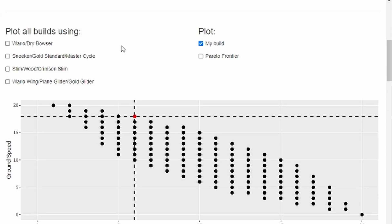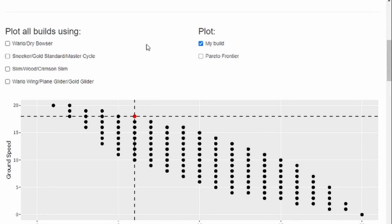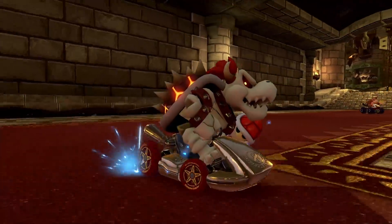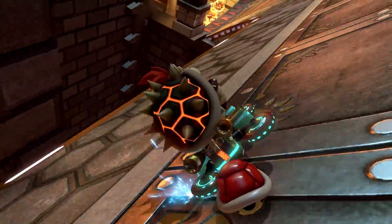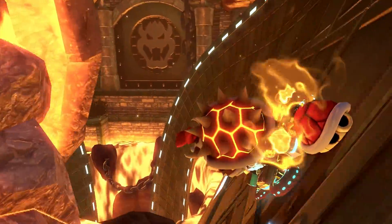Now we've come to an impasse, because every build that has more Mini-Turbo has lower Ground Speed, and every build that has a higher Ground Speed has lower Mini-Turbo. This means the build of Dry Bowser, Gold Cart, Slim Tires, and Gold Glider is a Pareto Optimal build with regards to Ground Speed and Mini-Turbo — there is no other build in the game strictly better than this one stat-wise, meaning every other build has to compromise on either Mini-Turbo or Ground Speed.